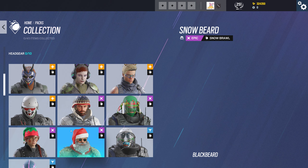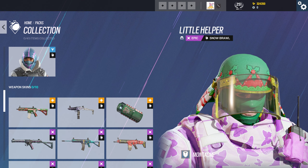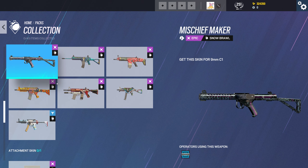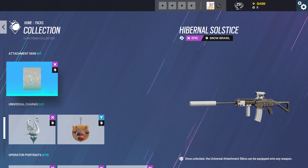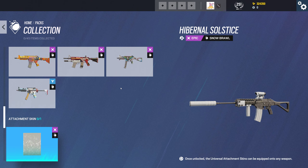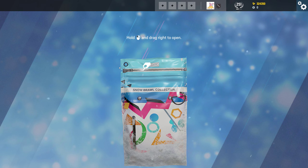The ones we're going for are maybe one of these weapon skins, or this attachment which is probably the best — it's got a kind of snowy feel to it. But frankly these aren't that interesting to me, so let's just go through them quickly.